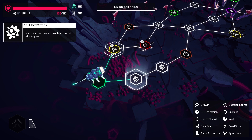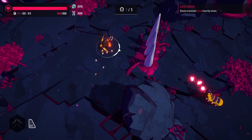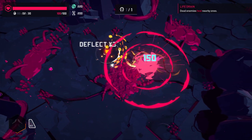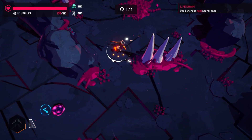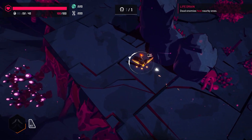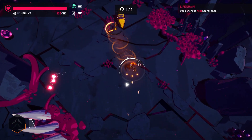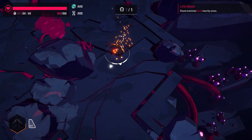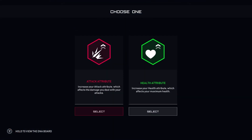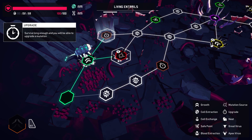Let's go ahead and go — affected by anomaly, proceed with caution. Dead enemies heal nearby ones. Soundtrack is really good. Exterminate all threats to obtain a mutation. Survive long enough and you can upgrade a mutation. Let's go for a new mutation. You move slowly — good thing I have a dash. Soundtrack sounds really good — I think I bought the soundtrack.